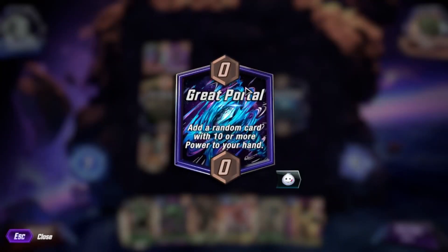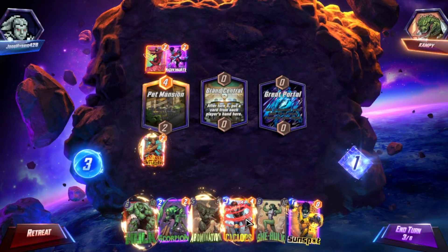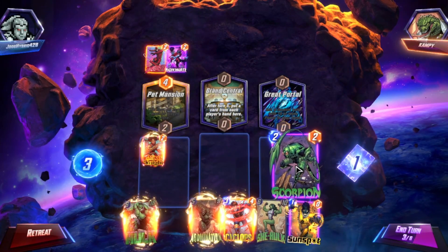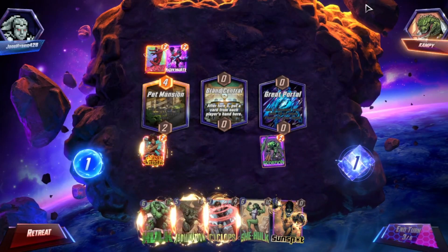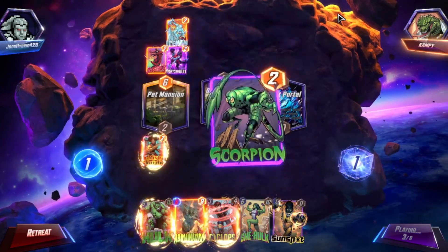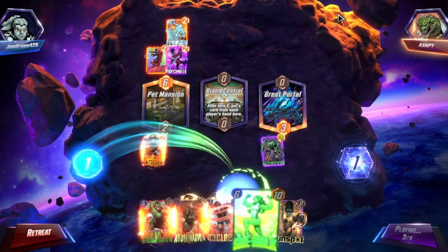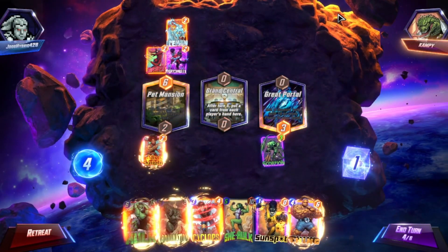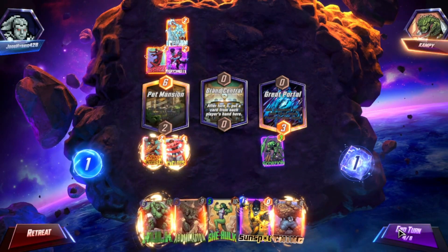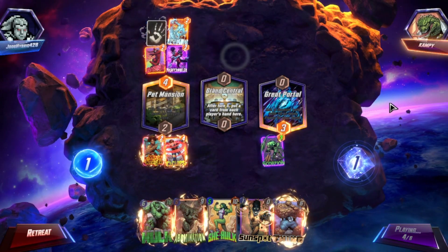Another She-Hulk — add a random card with the same power to your hand. Kind of nice if I can get some crazy multi-She-Hulk. Got to go with Scorpion though, and we'll split power. Ideally I want to play Abomination and the other stuff.